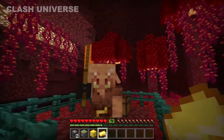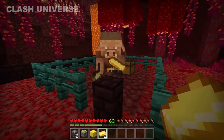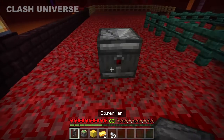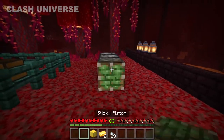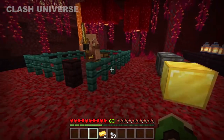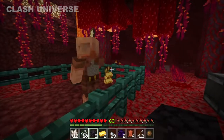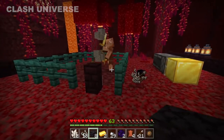You know piglins give random items in return for gold. This is a time-consuming process, especially if you want to exchange a full chest of gold. Here's an easy solution: place two observers facing each other and a sticky piston behind one of them, then place a gold block. As you can see, the piglins work a lot faster now. Works only on the Bedrock Edition.